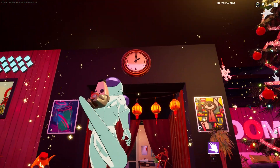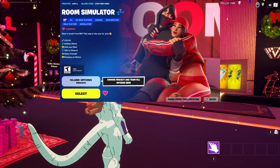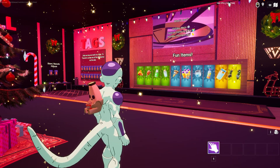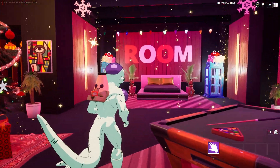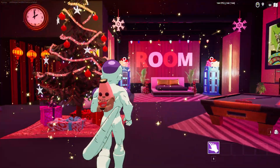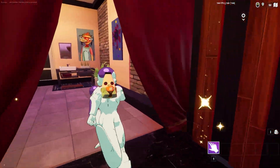I wanted to take you around to show you the map. The map's name is Room Simulator, and if you play it on public it's probably just going to be a place where a bunch of people are yelling and hanging out casually. But if you play it in private, it's just kind of its own small, cozy room area. You have rooms, you can matchmake in lobbies, you can check things out.